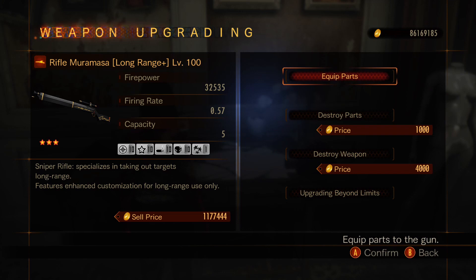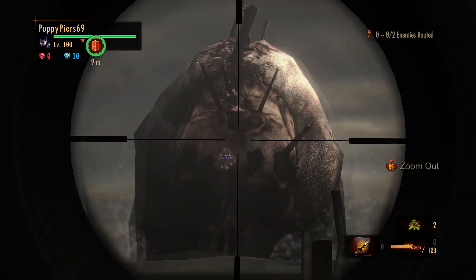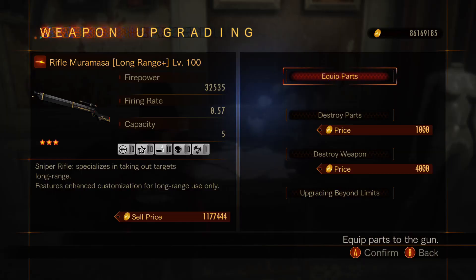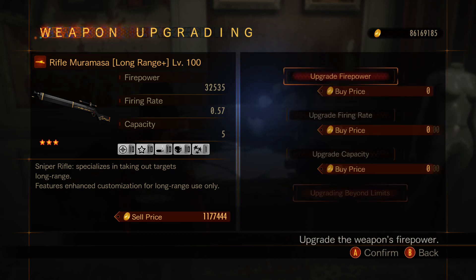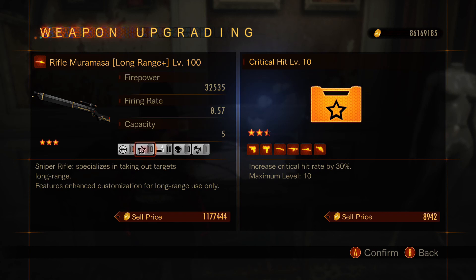The first sniper is the Muramasa — I really recommend this one. Grade 5 power with the best critical: any critical hit you get with this is going to double damage. It's the only weapon that does that in the game. It has a long range plus stack which increases the damage from far away and the critical rate. For the permanent auguries I focused mostly on firepower. For the parts we have long range, which again increases your damage from far away — you will always want this in a sniper. We also have critical hit, which increases your critical hit rate.